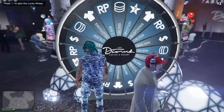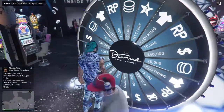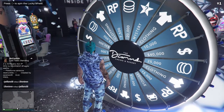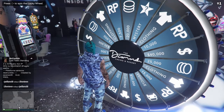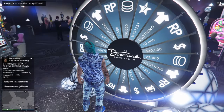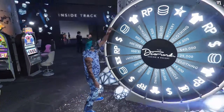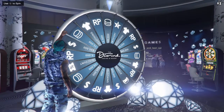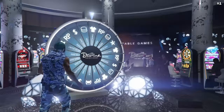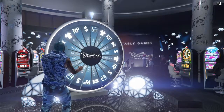So you can spin it once and then if you don't get what you want — for example, some people try going for the car — if you don't get what you want, what you can do is hold the PlayStation button if you're on PlayStation, close the application, then re-log back in and do it again. So you're going to spin it, press X, hold the PlayStation button, and get ready to close the app if you don't get what you want. I'm going to spin it now — if I don't get what I want, I'm going to close my app.